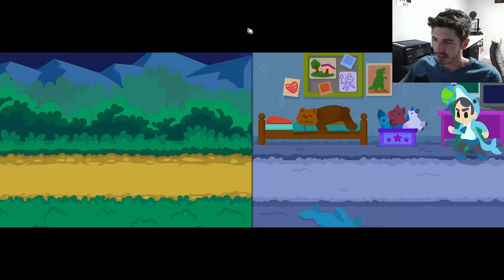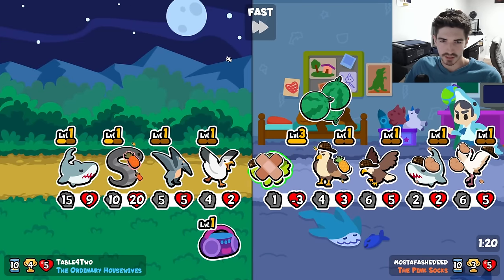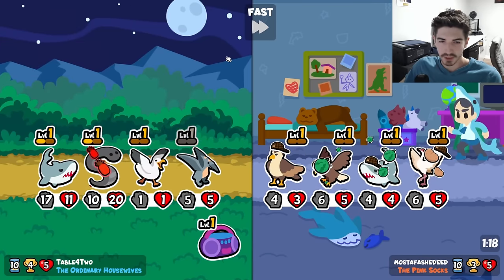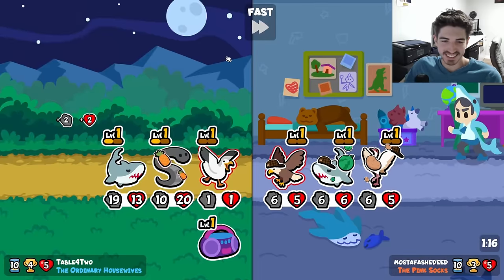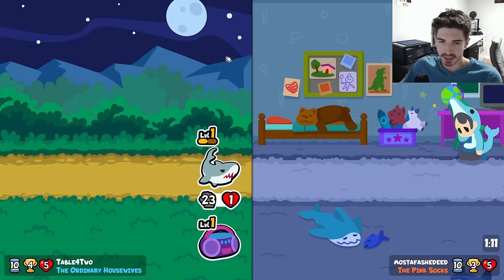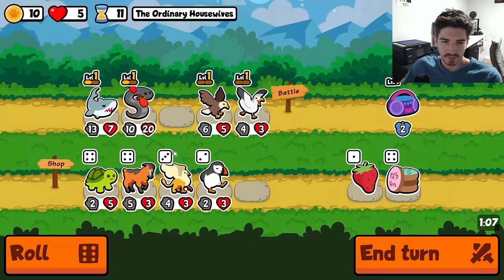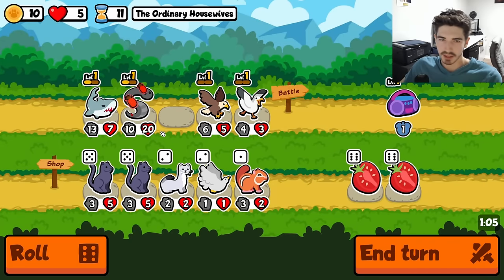Every time I open a menu there are these weird little squares, I don't know why. That's a lot of melons — what the hell? I don't know how the heck we won that one. The melons were terrifying but we're okay.